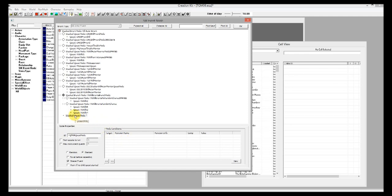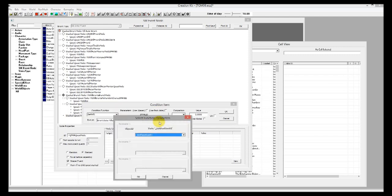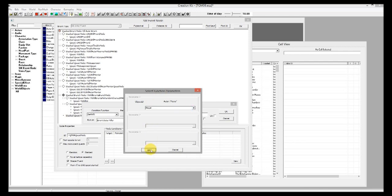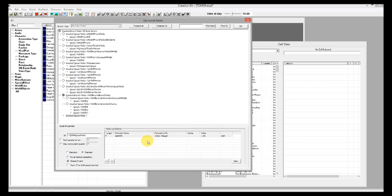Use node conditions to make sure we only fire off the quest when the player kills a guard. Add a new condition — leave the function as GetIsID, change 'run on' to event data, select 'killer', click the invalid box and type 'player'. Make sure the comparison is equals and equal to 1 — this confirms the actor doing the killing is actually the player. Add another condition using GetInFaction, run on event data for the 'victim'. Look for the IsGuardFaction — that's the faction all guards belong to, set equal to 1. This checks that the victim was a guard.